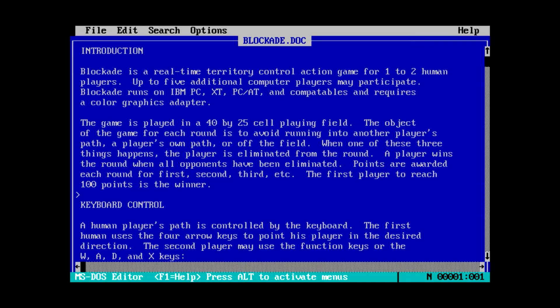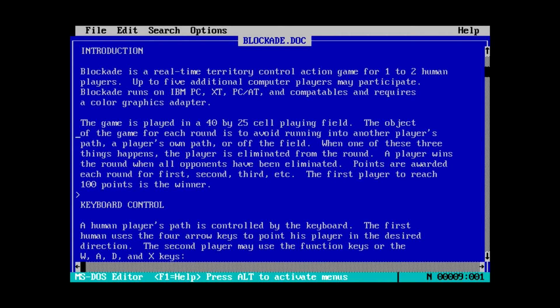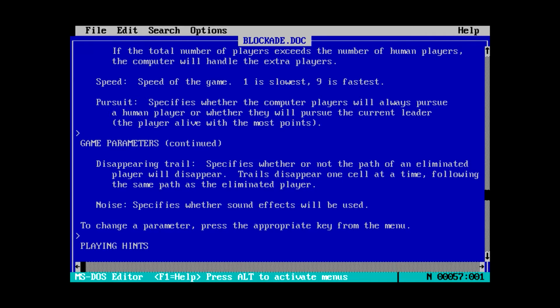Introduction: Blockade is a real-time territory control action game for one to two human players. Up to five additional computer players may participate. It seems a little ambitious for a game made in 86 for PCs. The game is played in a 40 by 25 cell playing field — the exact same size as text mode in the wide format. The object is to avoid running into another player's path, your own path, or off the field. Wait — this is just Tron light cycles, isn't it? There's a thing here that says disappearing trail. This is definitely Tron light cycles.